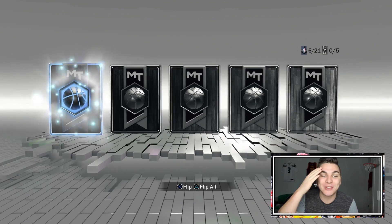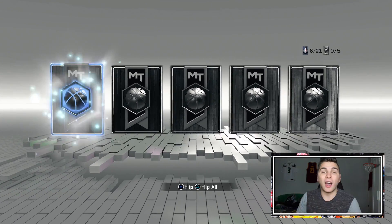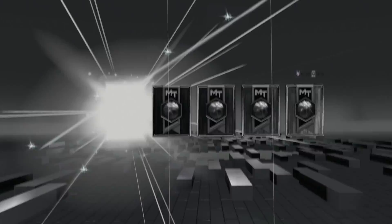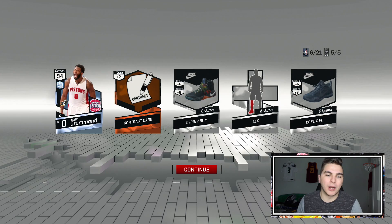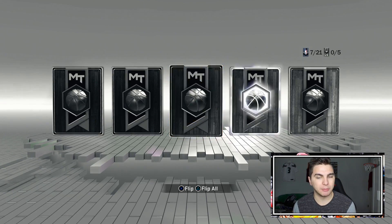Please let it be Porzingis — if it's Porzingis I never have to open packs again the rest of this year. If you stop opening packs for a while, 2K wants to get you back in packs... okay, it's Drummond. Drummond's easily the worst — probably gonna sell for the least — but a diamond's a diamond, life's kind of crazy, I'll take it.